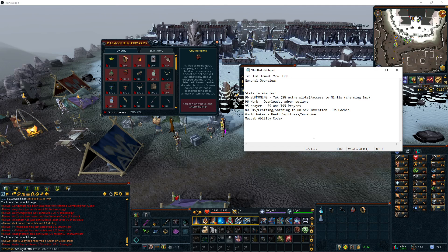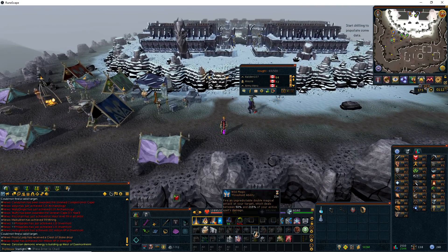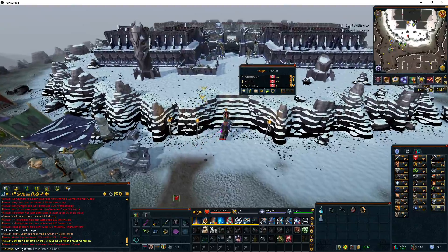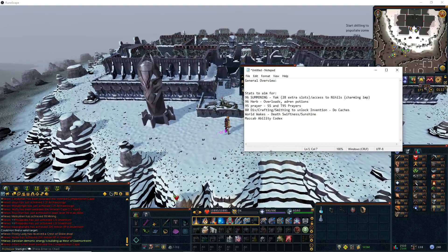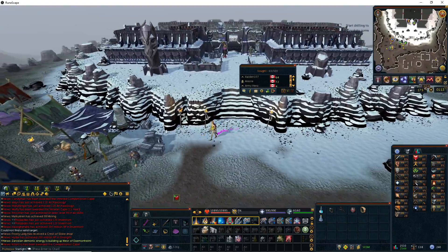The second thing you want to aim for is 96 Herblore to get Overloads. Overloads boost your stats and refresh every 15 seconds. Adrenaline potions are used in conjunction with stuff like Sunshine and Death's Swiftness to get to your threshold ability adrenaline percentage of 50 as fast as you can, to do the most damage. Herblore offers really good stat-boosting potions so you can do more damage, and it's really required on many bosses. I push Warbands a lot — that's a good free way to get Herblore experience every day.